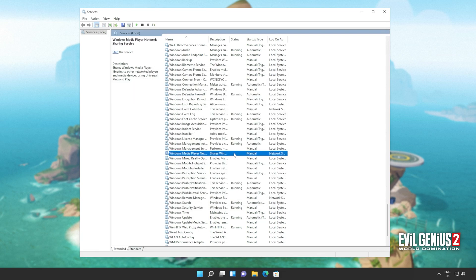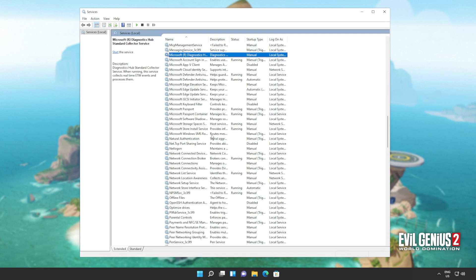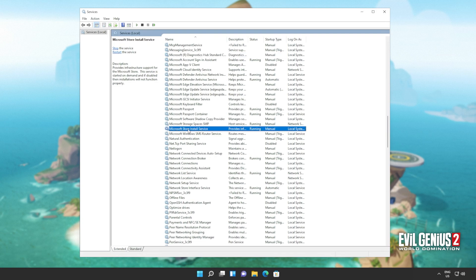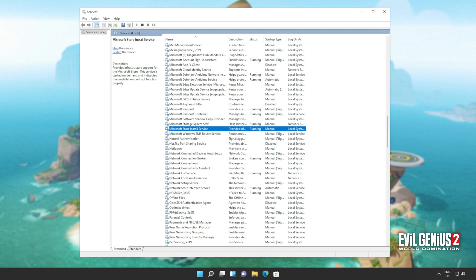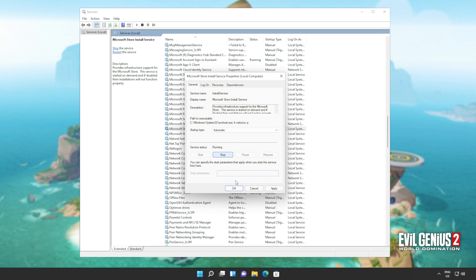Then clicking anywhere on the list, type MIC to jump to Microsoft where we'll be looking for Microsoft Store Install Service. Right click and click Restart — or right click Stop and then right click Start. Make sure that it's also set to Automatic, so right click Properties and change the startup type to Automatic.